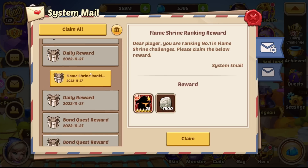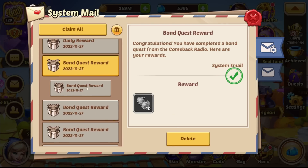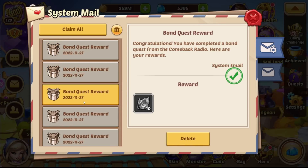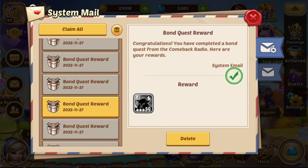Daily reward — nothing too special. Flamestine ranking at place 1, that is good. Then we have bond quest reward, another bond quest reward, and another, and another — even more and more. And that last one is an artifact chest, which we are going to open soon.